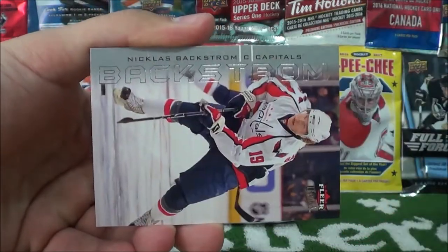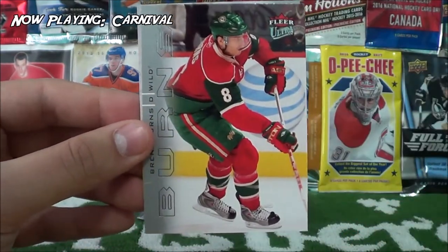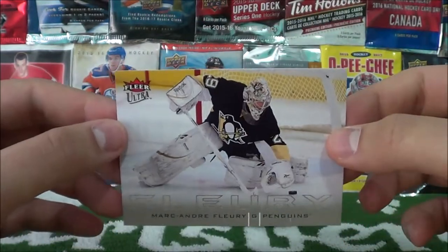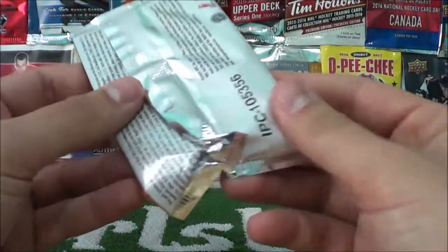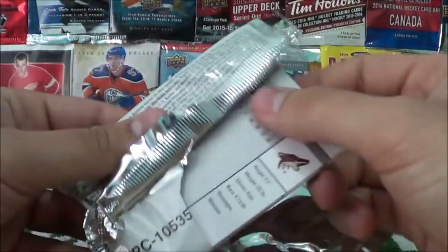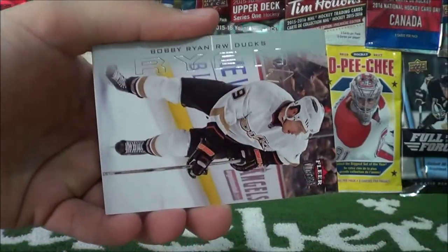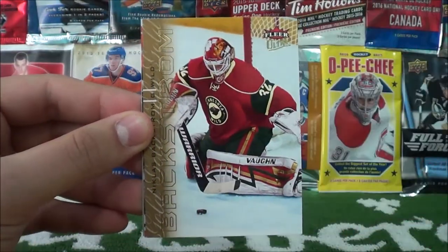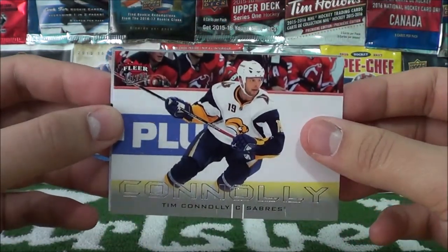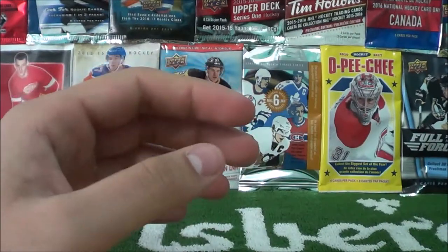Ryan Getzlaff, Nicholas Backstrom, and Derek Brassard gold medallion. Brent Burns — Brent Burns, that's nice in a Minnesota uniform. And Marc-Andre Fleury. Tim Connelly and Peter Mueller end off our break. Quite an amount of inserts in there, which was pretty cool — a few rookie cards too.